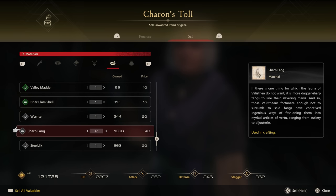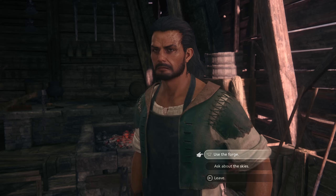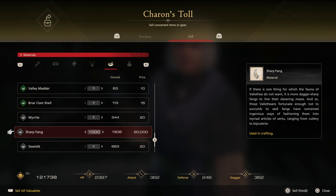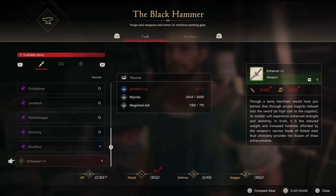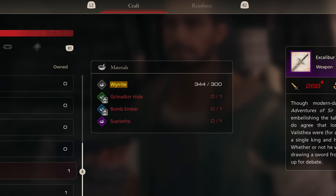Don't sit on materials like sharp fang or magicked ash. You collect hundreds if not thousands of these and they are only used for lower level sword and armor crafting. Talking to Blackthorn shows you exactly how much you need, so you can safely sell the rest, which can add up to quite a tasty little purse. Of common ingredients, the exception is Wyrite — you will need lots of this in sword forging, so hold on to it.